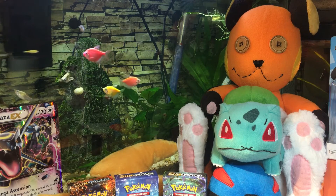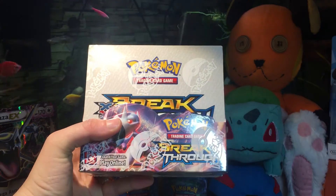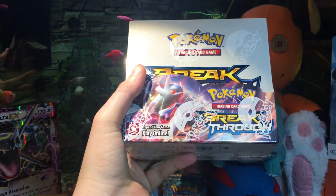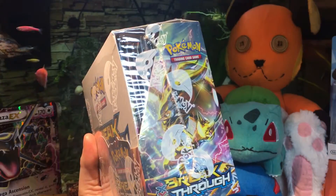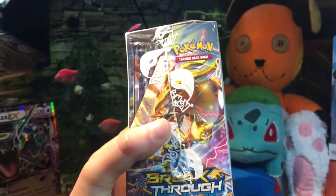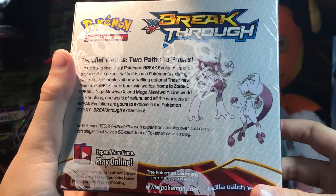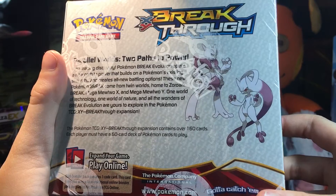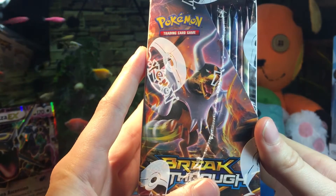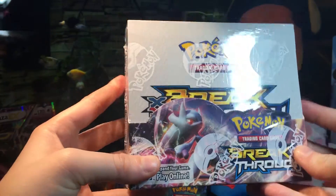Hey guys, Christina here from Pokemon TCG Pals and today we're going to be opening up an entire box of Pokemon Breakthrough. I'm really excited for this. I'm hoping to get an EX Mewtwo or something. We've got Break cards in this set, besides just EXs. We've got the two Mewtwos here, Mega Mewtwo Y and Mega Mewtwo X, and a Mega Houndoom. So let's go ahead and get this open and start looking at our packs.